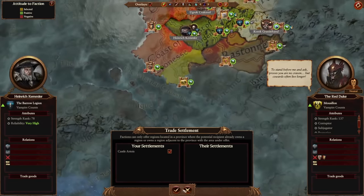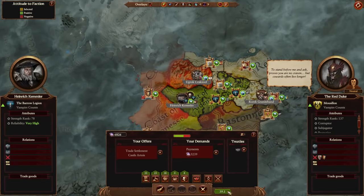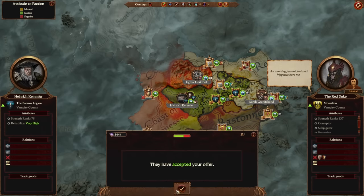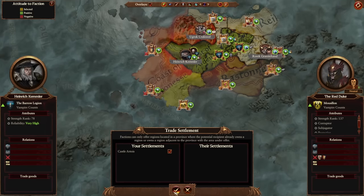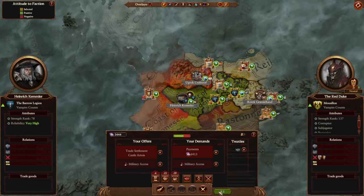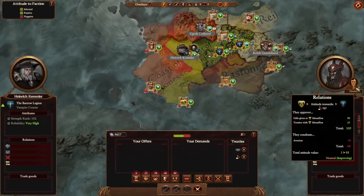Before you sell the settlement, check how much money he's willing to give you. If he doesn't have enough money to cover the deal, gift him enough of your money first until he does. Make sure you get military access as well so that you don't trespass. The gifts will further raise his relations with you, and you'll get all of that money back once you sell the settlement.